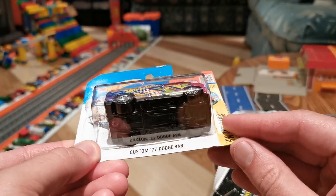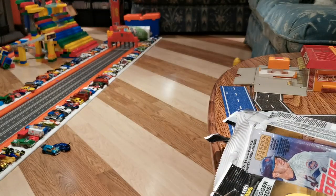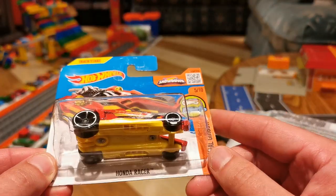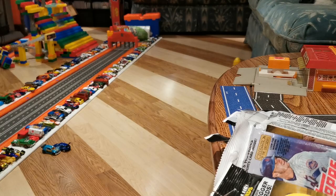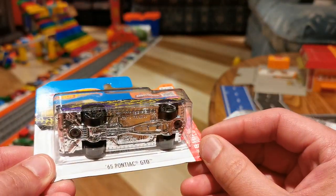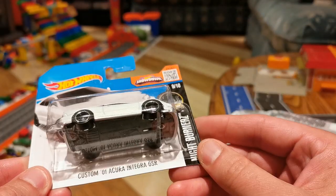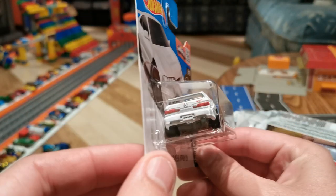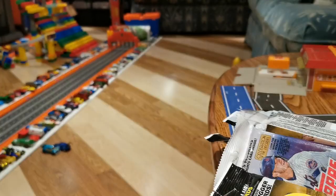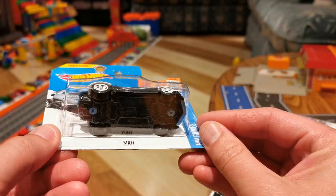Just because someone's picked it already doesn't mean you have to pick a different car. Custom '77 Dodge Van — a few picks on this one so far. I've read your picks guys, I've got it loaded up. I've gotta take these cars upstairs, or I'll bring the computer down and put these cars into the spreadsheet. Honda Racer. Then the '65 Pontiac GTO. Custom '01 Acura Integra GSR — I remember when kids at high school had this car, you were cool, and they had the red tail lights.